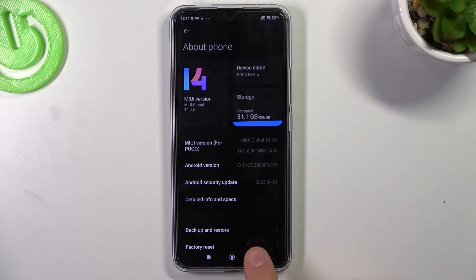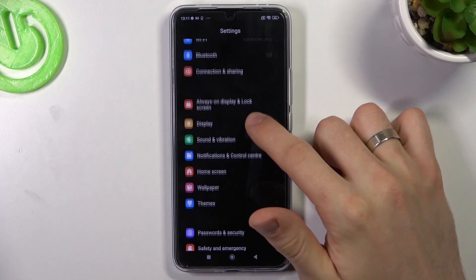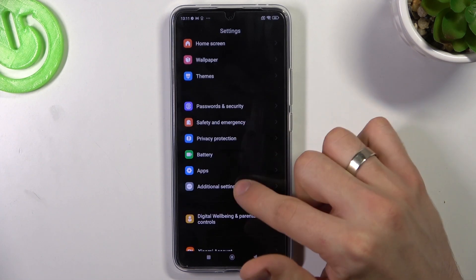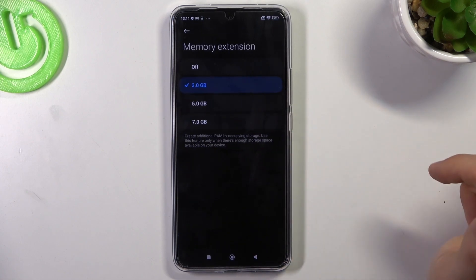The second aspect that can slow down your device is the lack of RAM. So you need to open Settings, then choose Additional Settings, scroll down and find Memory Extension.